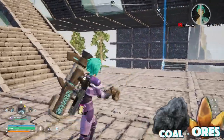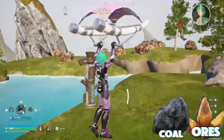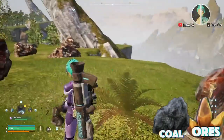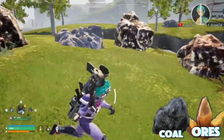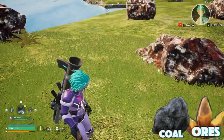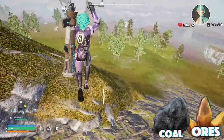Wrap around the corner of this stairwell right here, really just by the water, is your ore spawns — the copper, the iron, whatever it's called. You got a lot of them, so you're not going to run out of materials anytime soon. You can even put two bases here — one on this side, one on the other side. It's a great spot to put overall bases and whatnot.